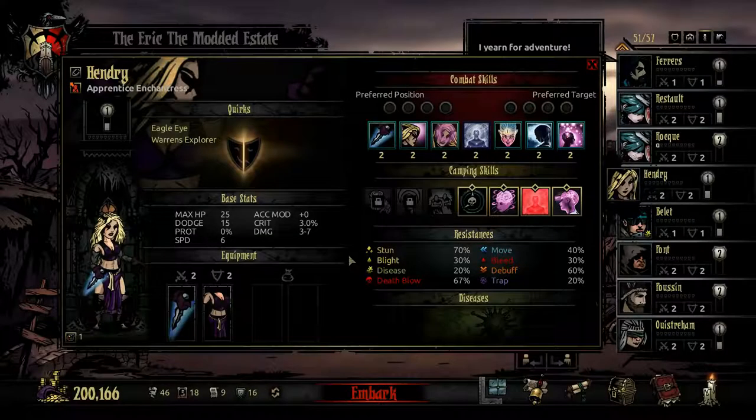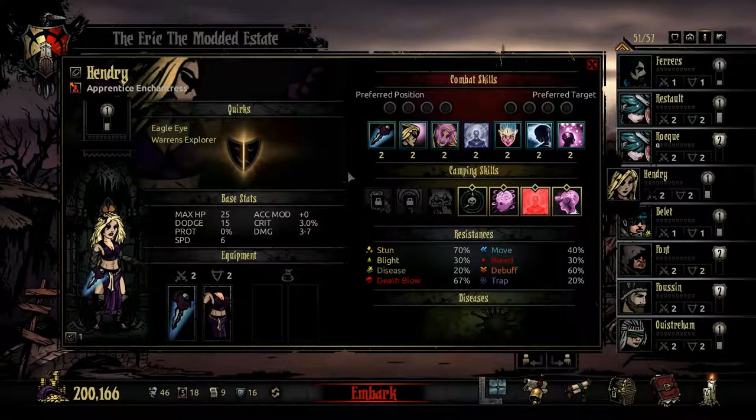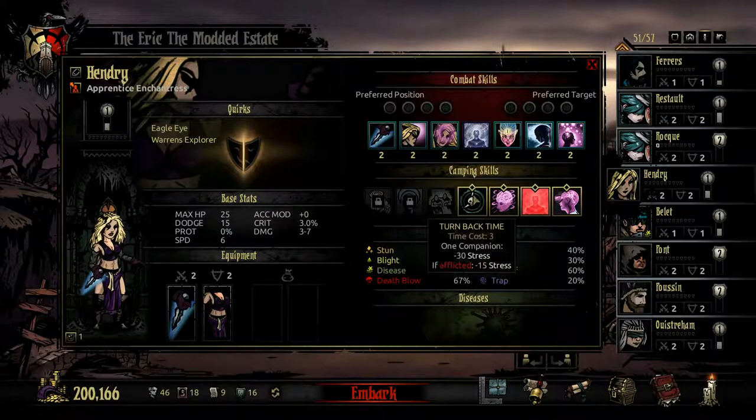The Enchantress has some pretty useful camping skills. The first, Turn Back Time, is the Jester's camping skill. For three time points, you reduce one companion's stress by 30, and if they are afflicted, they lose an additional 15 stress. It's a great way to get one person down who has a lot of stress in one shot, for a relatively low time point cost.